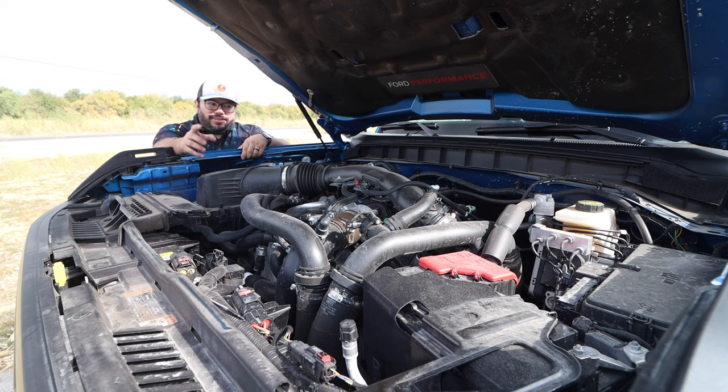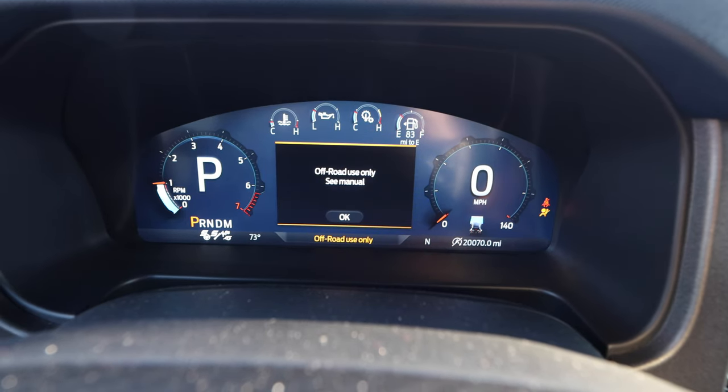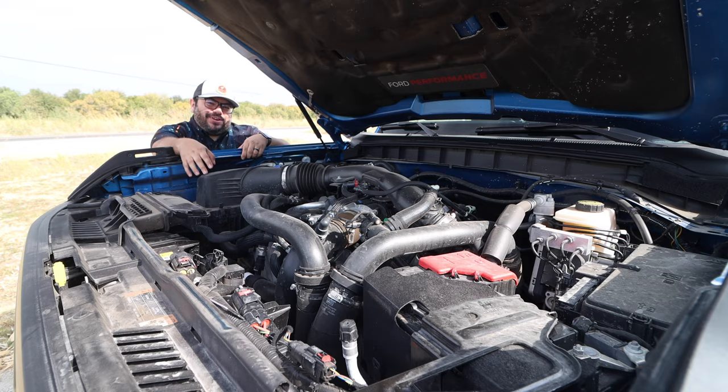The exhaust has different valving — normal, sport, and Baja. My favorite is hitting Baja mode, which says off-road use only. Let's just say we're not always off-roading when we hit that Baja mode. It's not a V8 roar like you get in the Jeep 392, but I kind of like this powertrain a lot more than the 392 Jeep. Overall, this has been so much fun and impressive.